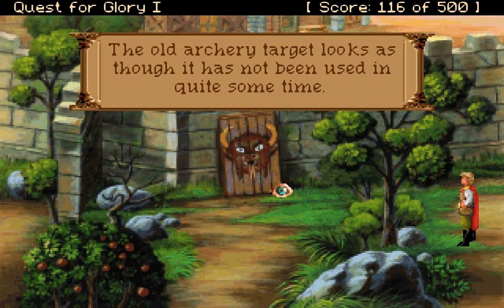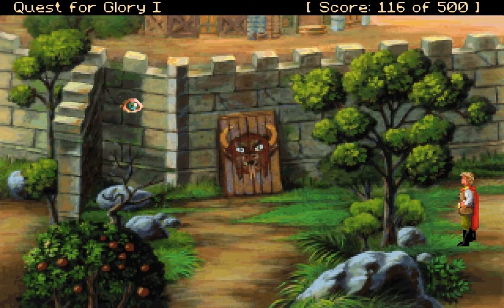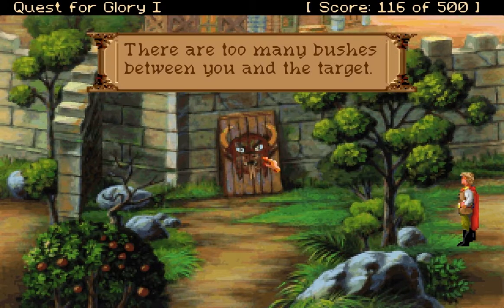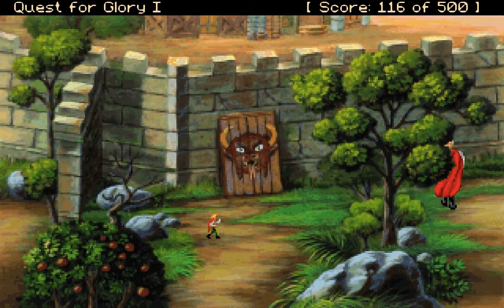The old archery target looks as though it has not been used in quite some time. This tree is covered with old dried fruit from last year. The forest is very overgrown near here. This is the south wall of Spielberg. An old target leans against the wall. There are too many bushes between you and the target.